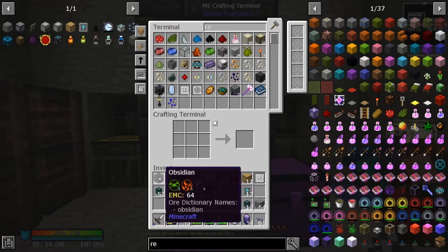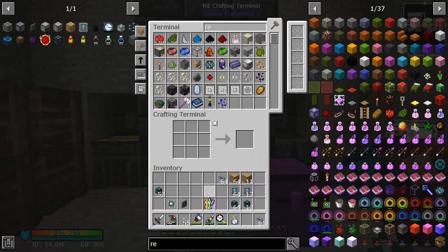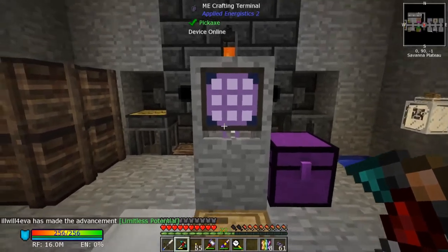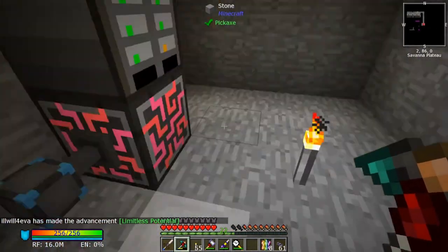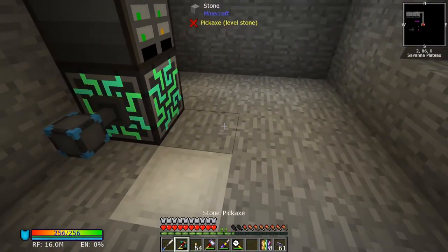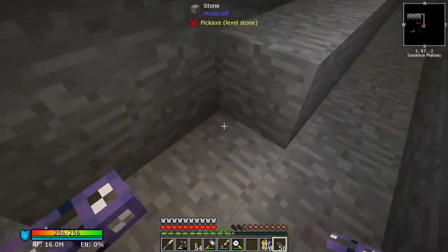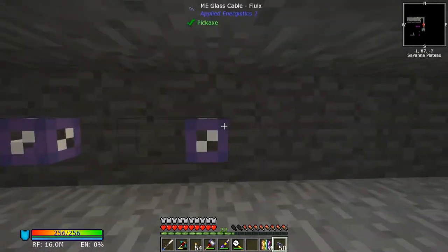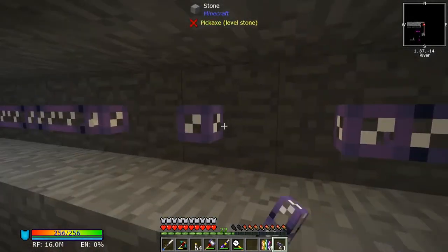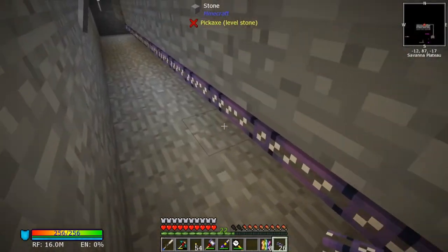Let's put away everything else we don't need at the moment - our presses, everything together. Let's go down the elevator and start laying our cable. Cable will go right down the center, up, and another one up - all connected. Then it's going to go down, all connected.